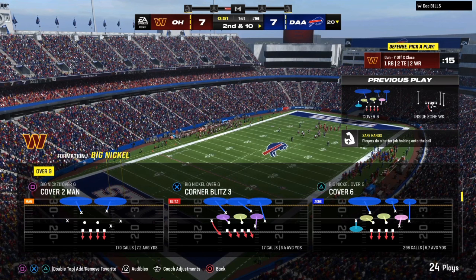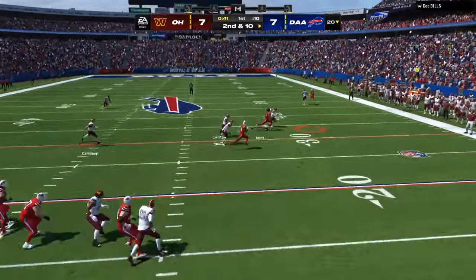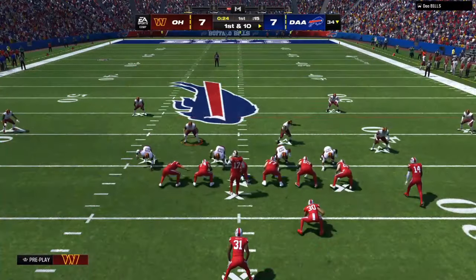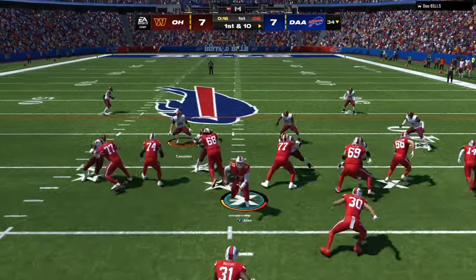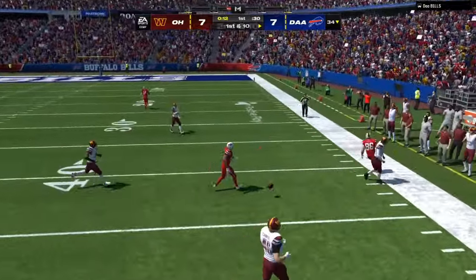Tip number one: always let your opponent pick his play first when you are on the defensive side of the ball. That right there is going to let you see the personnel he's coming out in — he might be in trips, he might be in bunch, or he might have three tight ends instead of a normal package. Make sure you always let your opponent pick his play first so you have time to make adjustments with your personnel and set your zone drops.